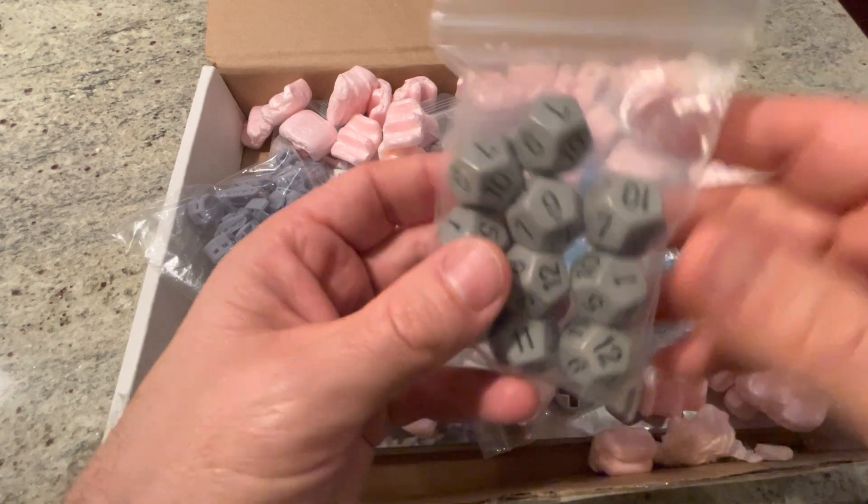Some more Barbarossa dice. In Global War 1939, the Barbarossa attack is now three attacks, not one. And some more Italian pieces — I believe these are the Italian co-belligerent roundel, which represents the pro-Allied Italian forces when Italy gets flipped to the Allies.